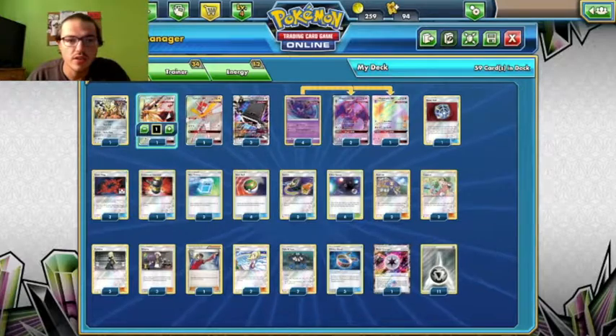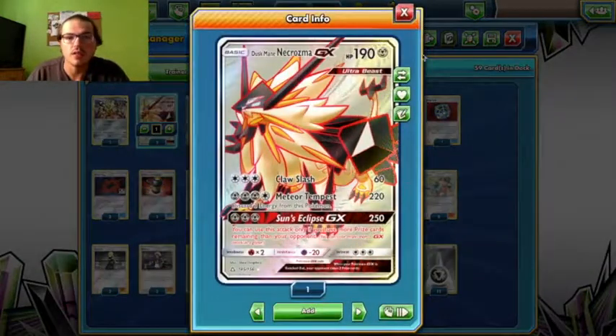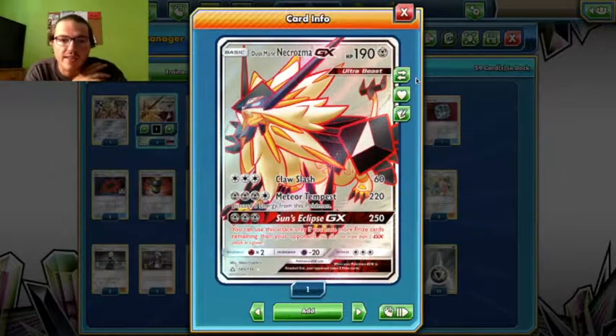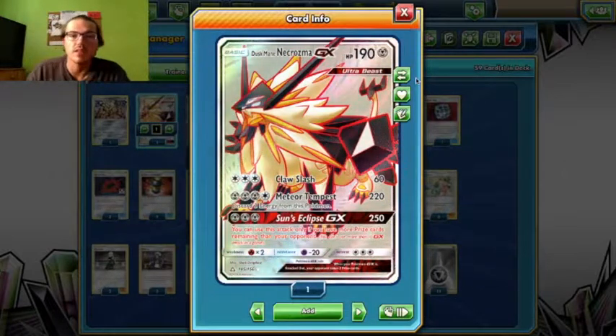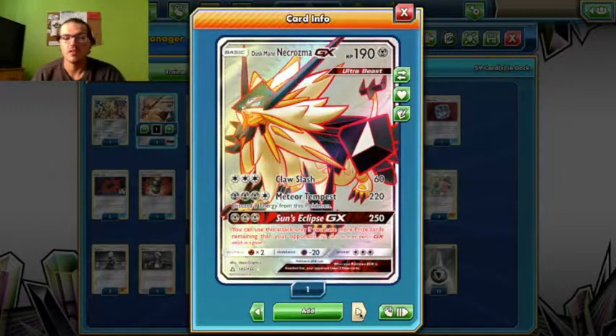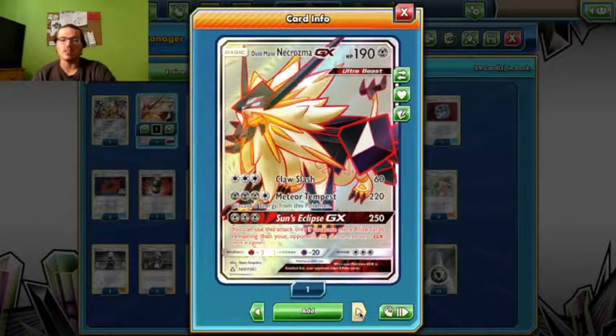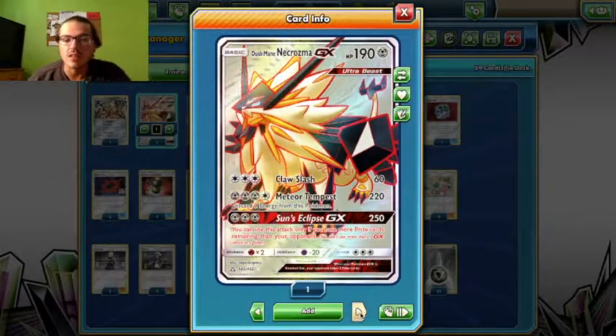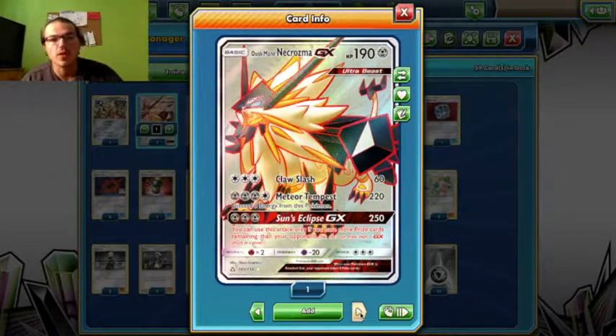I'm also running Duskmane here, just a 1-up. If I go down in prizes early or whatnot, Duskmane can easily turn the tide of the game. That Sun's Eclipse GX for 250 is hard to stop. It's got 190 HP, so it's avoiding knockouts by most Zoroark decks, too.